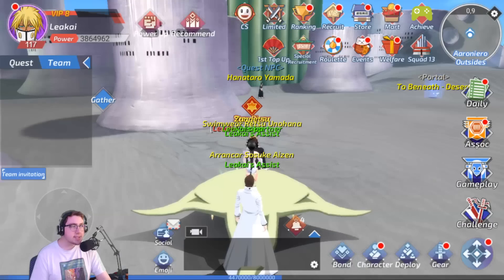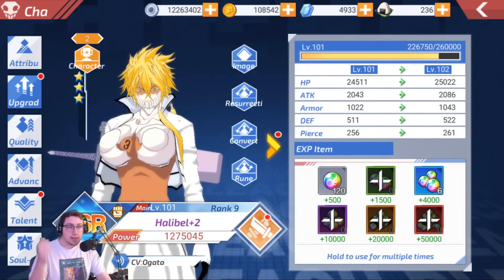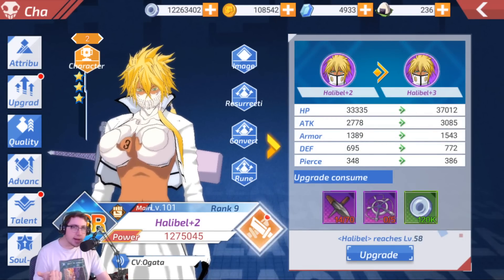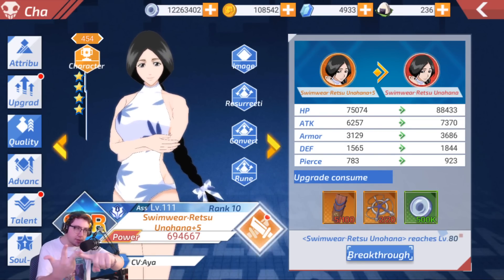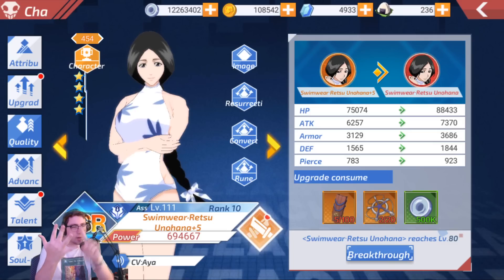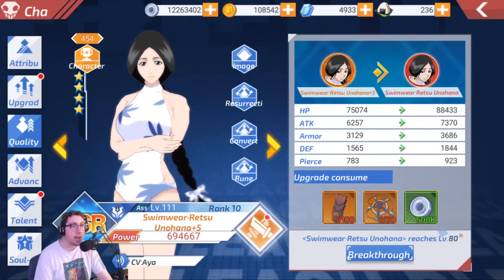The game is very grind-heavy because every one of the characters has a bunch of different parts that they need upgraded — level, regular upgrades, so like gray to green to blue to purple to orange to red to gold. It's a hell of a lot of tiers to work through. My Retsu is almost up to red, which costs a lot. This Aizen's been upgraded already, and this Ukiyora — if I was level 120 I could actually get him up to gold as well.